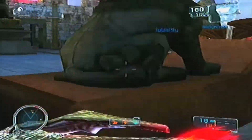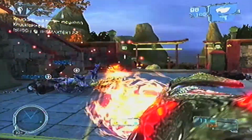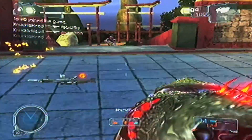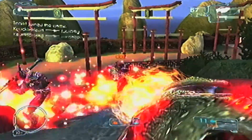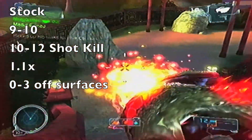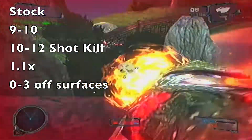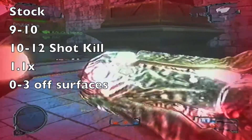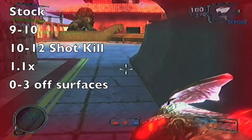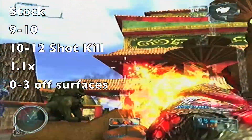The damage is reminiscent of another weapon solely in the Ballistics category, the MP5. With no upgrades, the Hive Cannon does a base damage of 9 with a headshot doing 10 damage, with a 1.1x headshot multiplier. There is also a small glitch where if you shoot the explosive impact off a surface far enough away, it will actually do 0 damage.